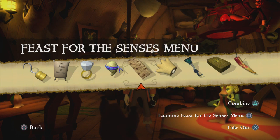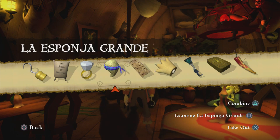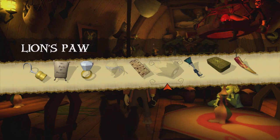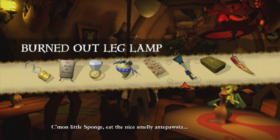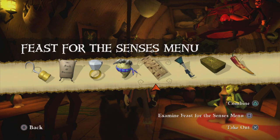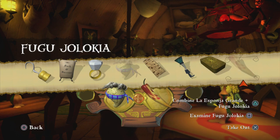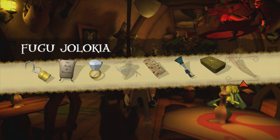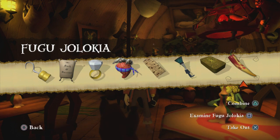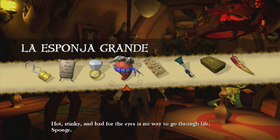Hopefully now we've put that on there, I'm guessing we can just combine this with this - yep, let's go. Around the nice smelly anti-pasta - that's a good sponge, it just looks creepy as hell. Now I'm guessing we just combine it with this. The good thing the sponge doesn't have a tongue or I'd be dunking it in the ocean right about now. So now what do we do? Hot, stinky and bad for the eyes is no way to go through life, sponge.